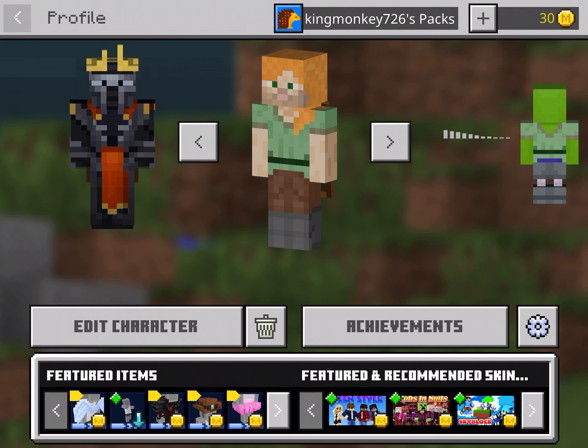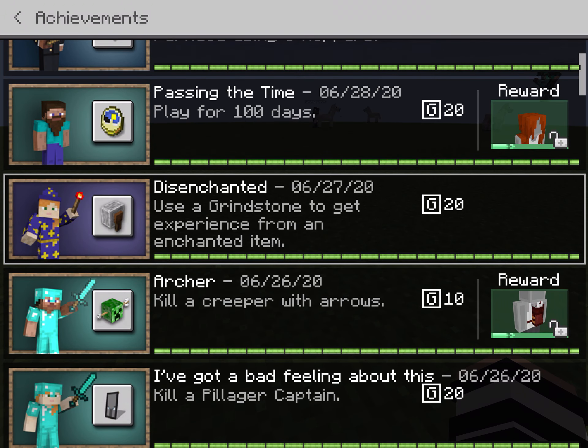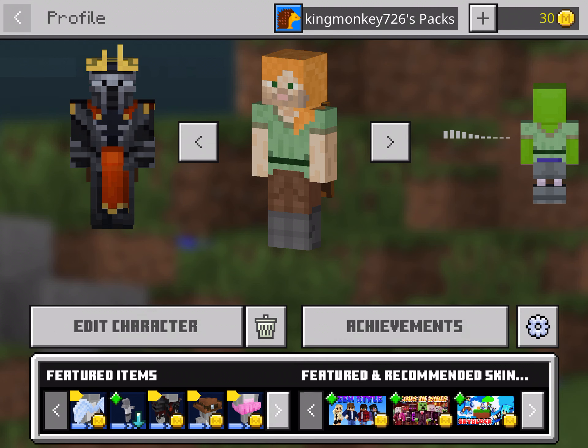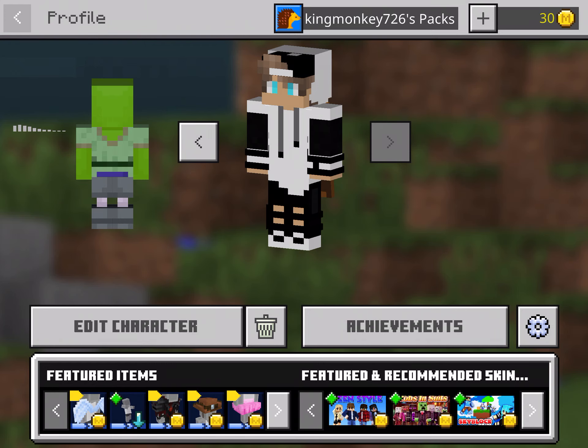There's also a Settings option and a trash can button to delete a character. Achievements show gamer points and can give you stuff. The featured items are things you might want to buy with Minecoins, which is the currency in Minecraft that you buy with real money.